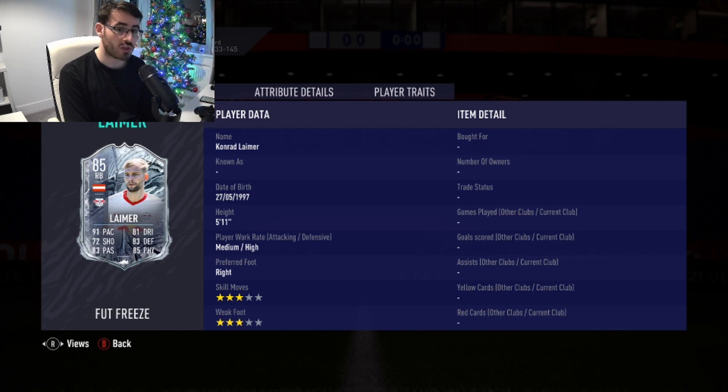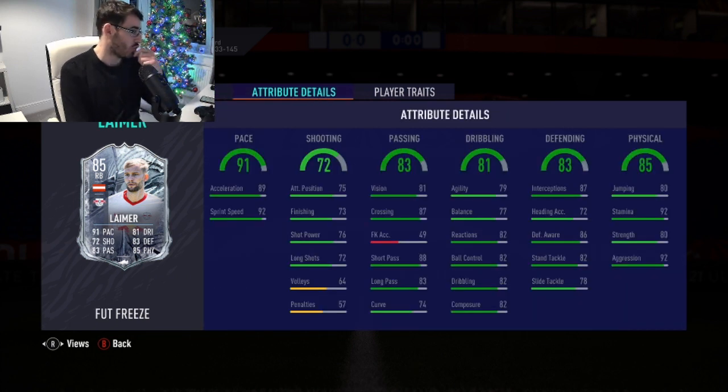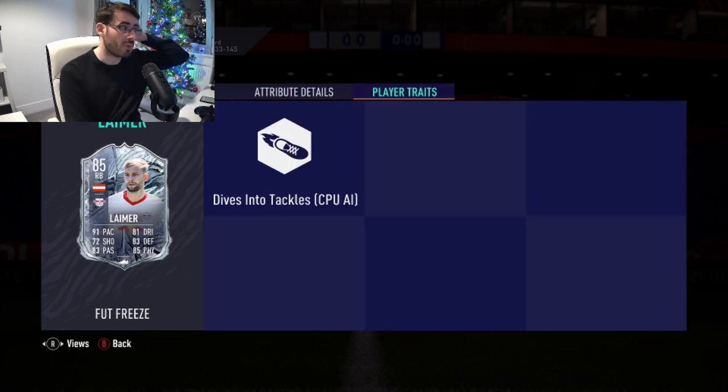He's three-star, three-star, medium-high work rates, five foot eleven. His in-game stats - his pace is really good. His shooting doesn't matter at all so we won't pay attention to that. His passing is insane for a fullback, really really good. His dribbling for a fullback is pretty nice. Interceptions and defensive awareness is superb. His stand tackle is okay but would need to be much better. Stamina is superb, aggression is nice, and strength at 80 isn't too bad for a fullback.